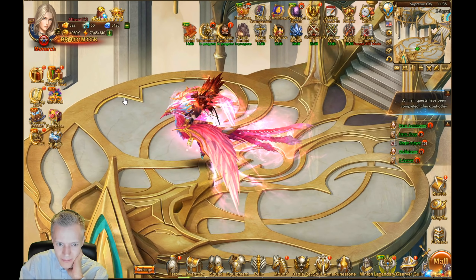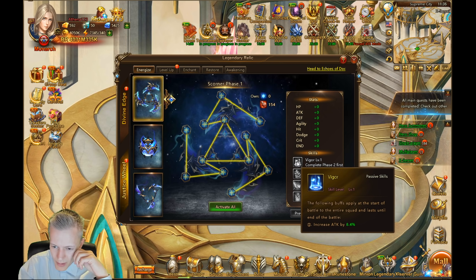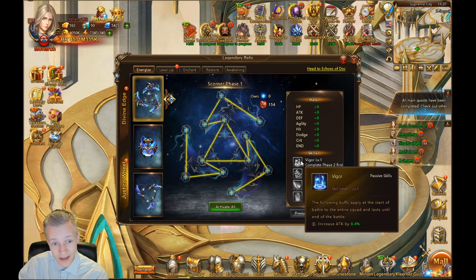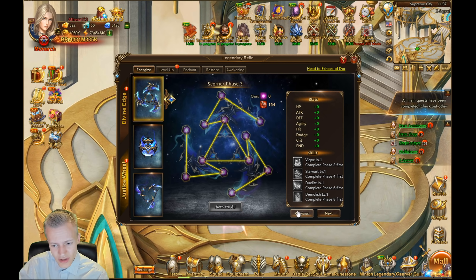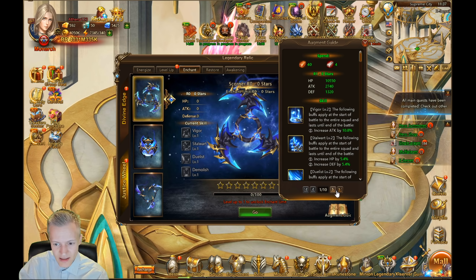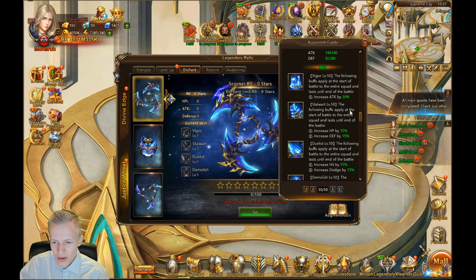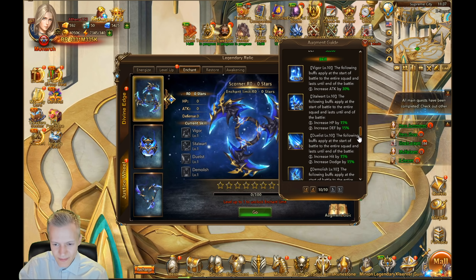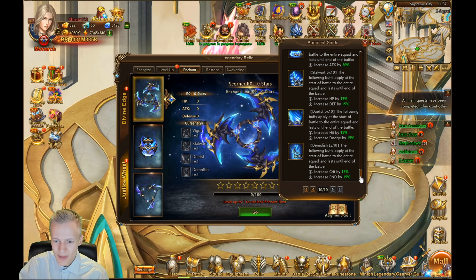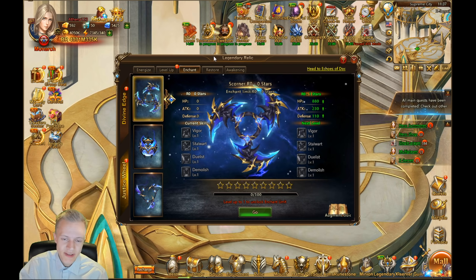New feature: Justice Wheel skill upgrading. For Justice Wheel Complete, the following buffs apply from the start of the battle to the entire squad until the end of battle: 8% attack buff at level one. We can't see the skills at higher levels... actually here we go — at the highest level: increase the entire squad's attack by 30% from start to end of battle.